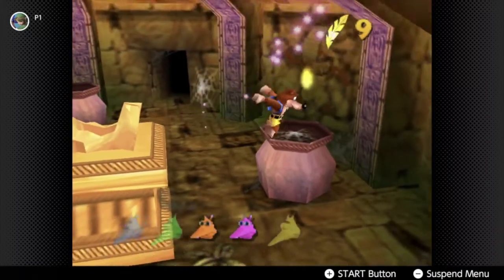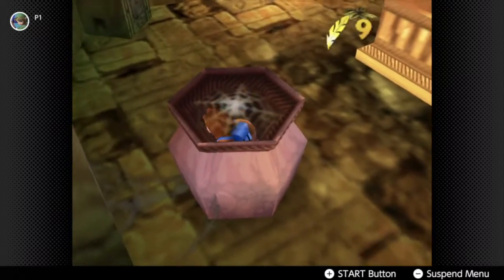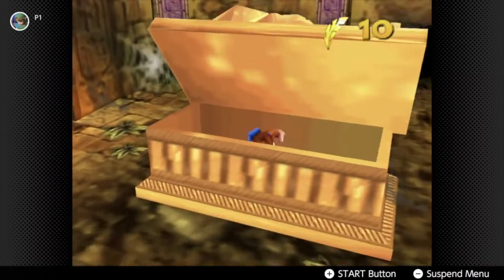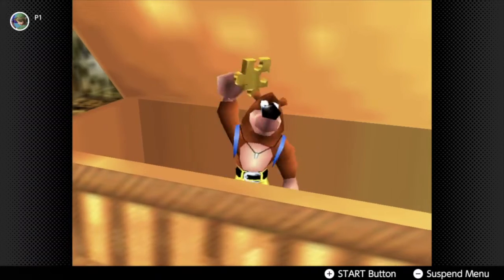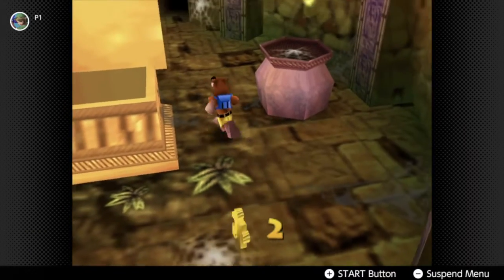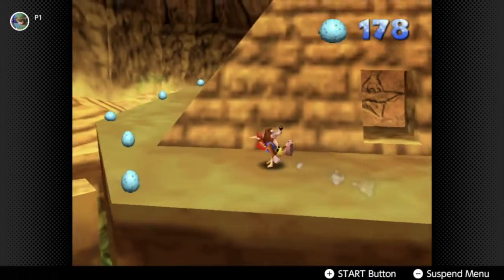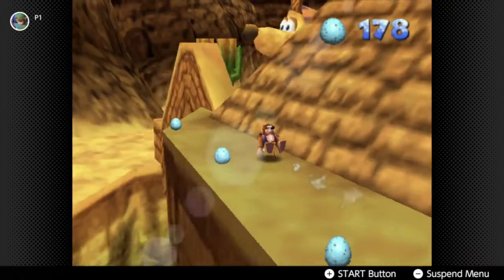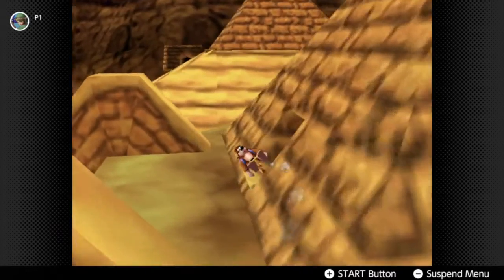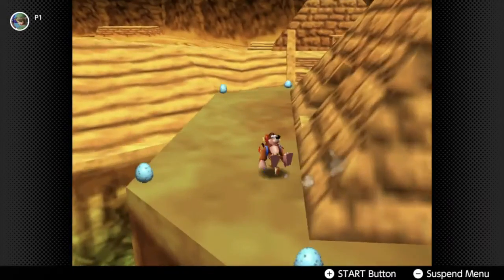Alright, I got the Jinjo. I believe there's a Mumbleskull in there. Another gold feather, yay. Well, all this treasure we're collecting here — King Sandybutt played it up so much, you'd think it'd be something special, but with all these Jiggies we're collecting, they're starting to seem very unlimited. That takes care of that. Now where to next? Oh, I think I'll go to the matching pyramid. Yeah, this one here.